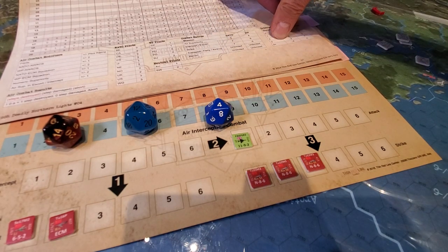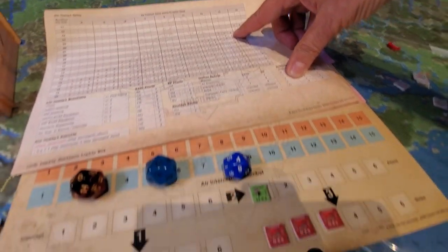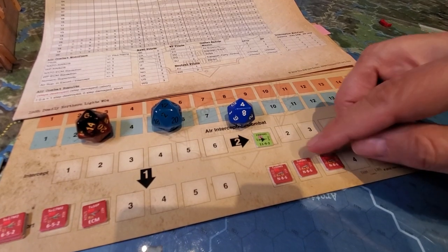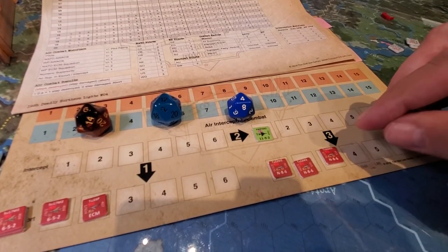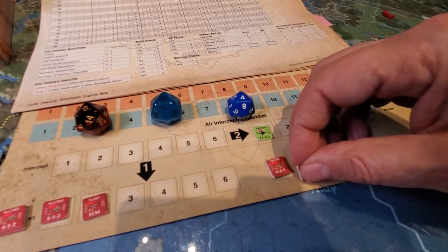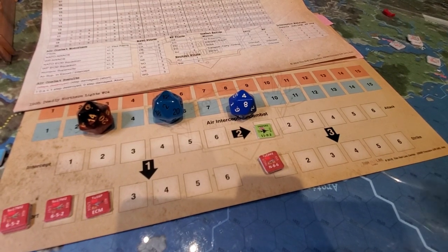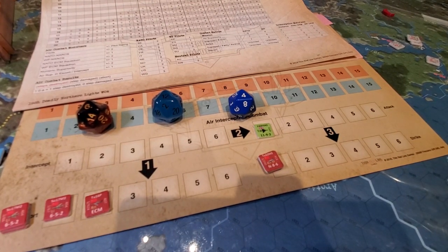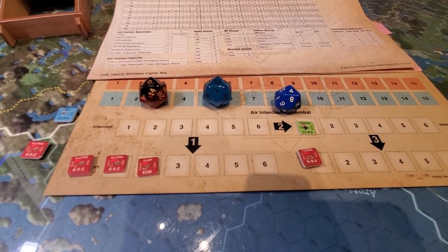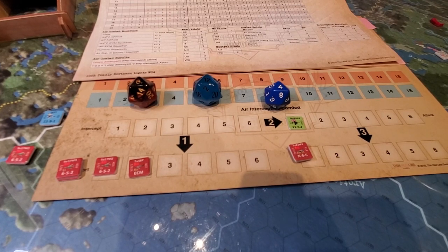A 5 would be no effect on the table. So we need to roll 5 or better net to push one of these guys to abort, which would then change the odds for the upcoming attack. But in this case the Brits would probably decide to abort here, just given the odds they're facing, and we would consider it an opportunity to fight on another day.